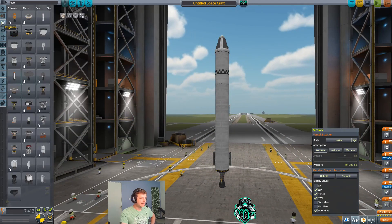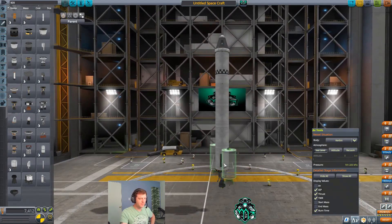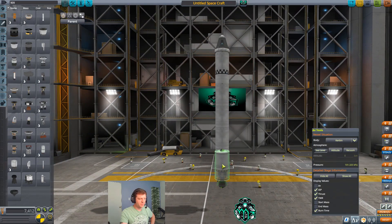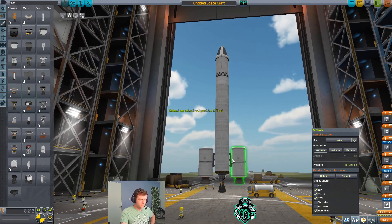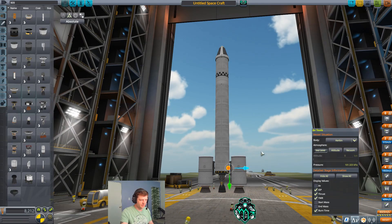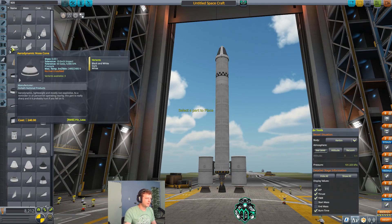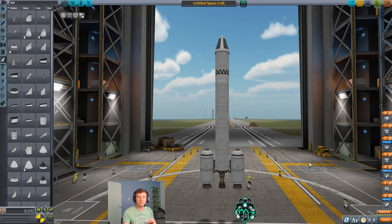We're going to head over to engines and grab the hammer, placing the hammers down at the bottom. Then with our move tool I'm going to adjust the height of them so things look even. From there we're going to put some aerodynamic nose cones on there. Right now we're at a part count of 18, which is still good — career mode allows 30 parts if you haven't upgraded the VAB yet.